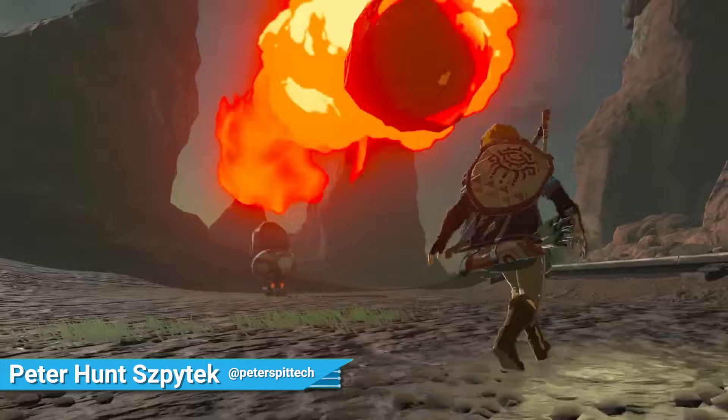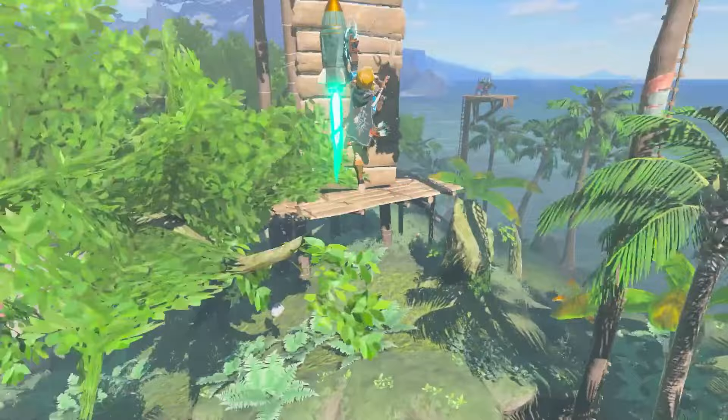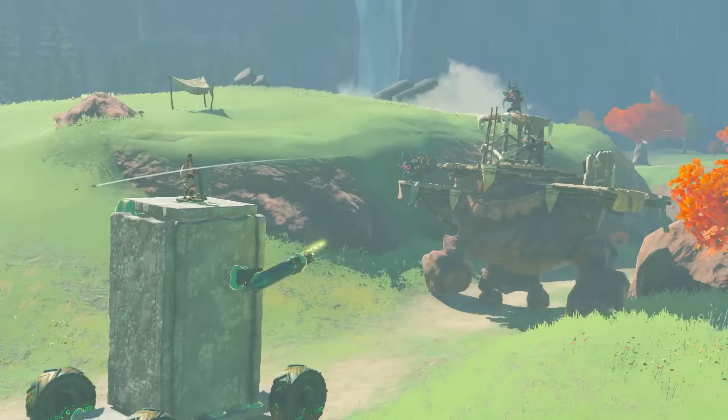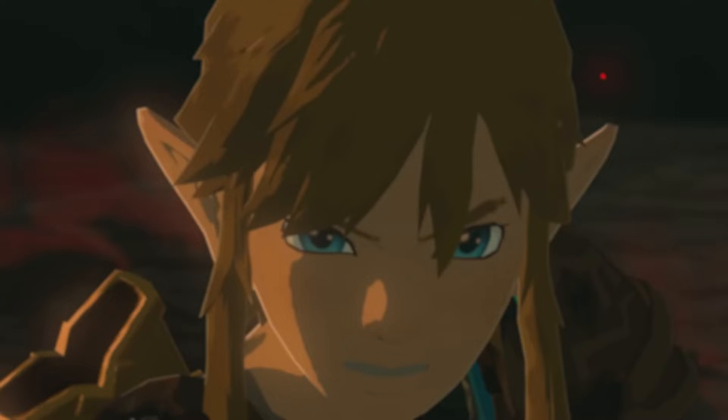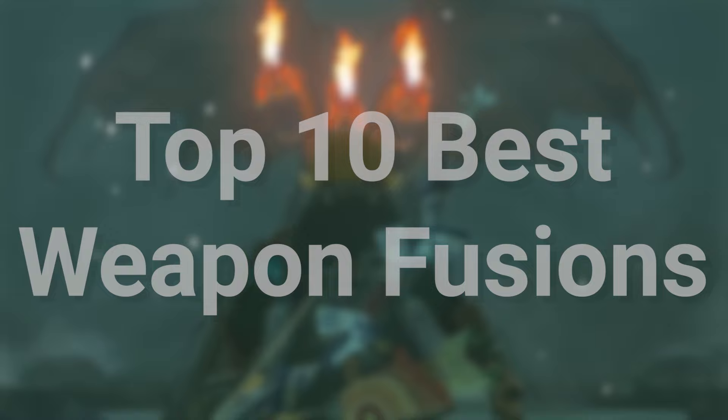The Legend of Zelda: Tears of the Kingdom added a lot of new mechanics and abilities that allow players to interact with the land of Hyrule in never-before-seen ways. While all of Link's new abilities in Tears of the Kingdom are excellent, by far the most useful in combat is the Fuse ability. Fuse allows players to combine weapons with just about any item in the game for various effects. The most reliable fusions in combat are created when combining multiple powerful weapons and items together. Here are the top 10 best fusion combinations we've found in Tears of the Kingdom.